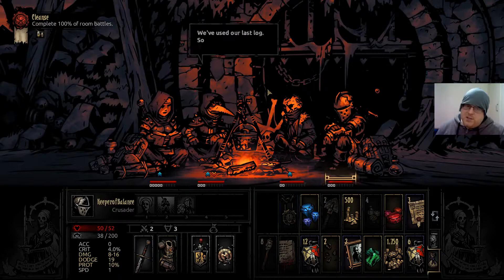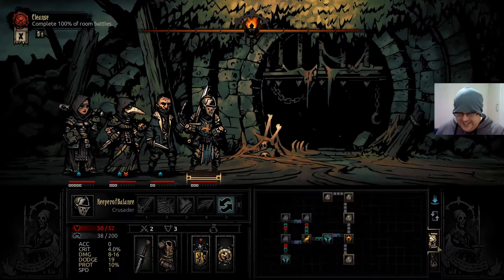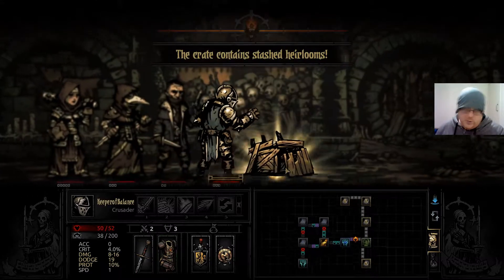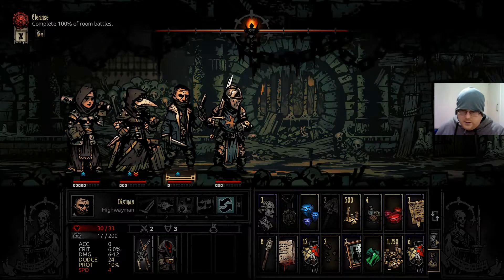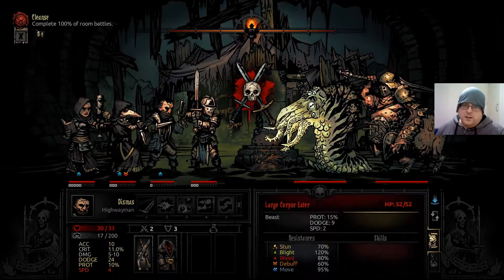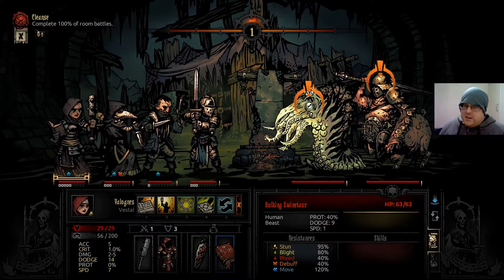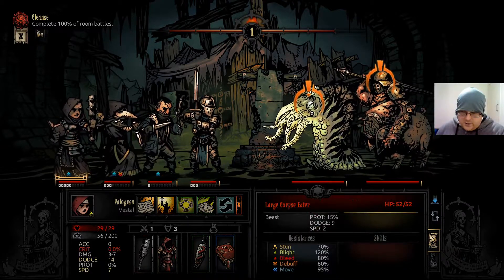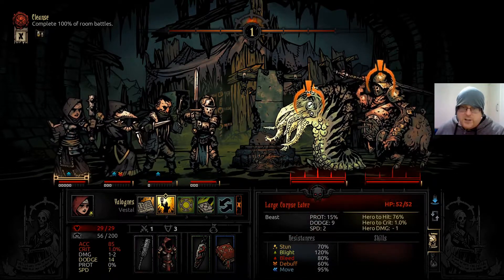The easiest pay you ever received, Dismas. Who has the best trap dodge? Dismas — he's the highwayman, he's not going to be very stressed. Let's go in here and do another fight. These are new guys — a large corpse eater and a hulking swinotaur. That guy's got a lot of stun resistance and so does he.